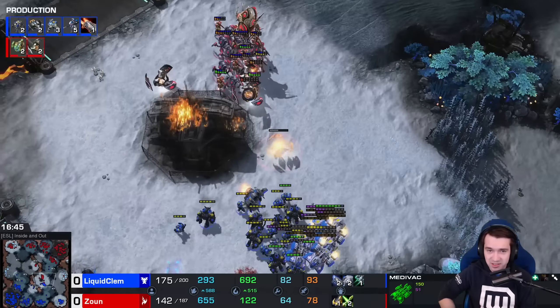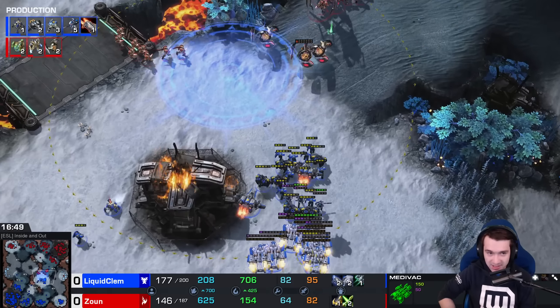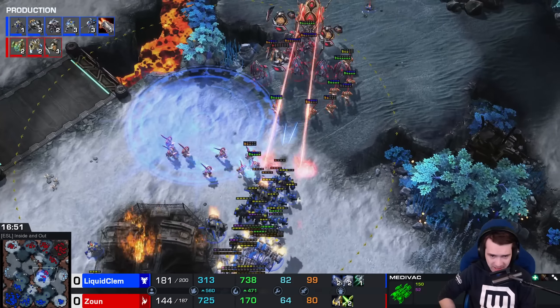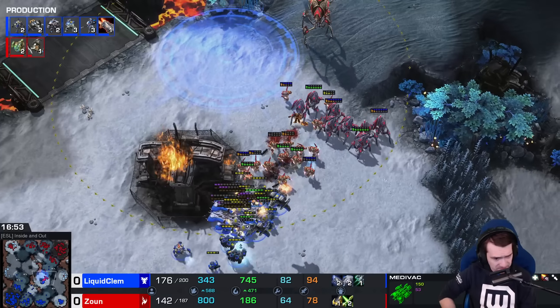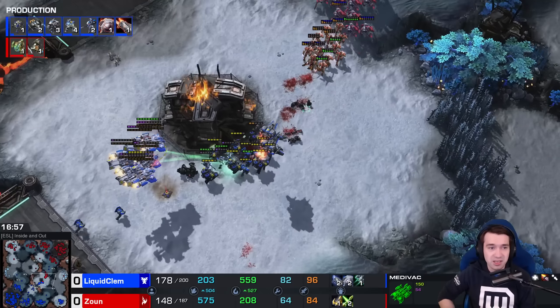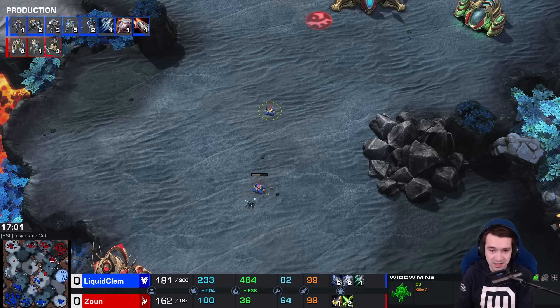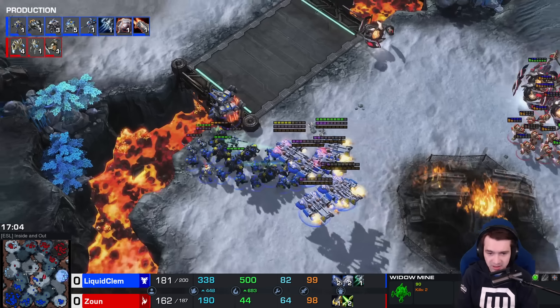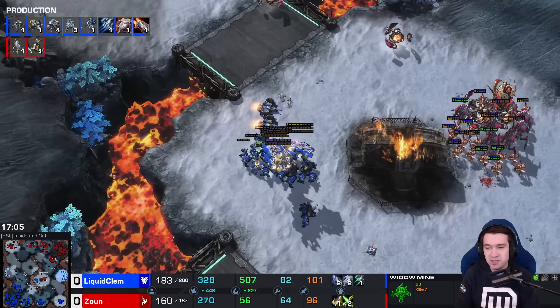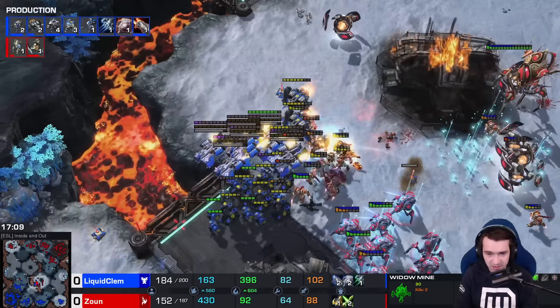Still no Liberators out of Clem — the more accepted counter to mass Disruptor. Widow Mines from the north again. 2-2 is now done, giving Clem a slight upgrade advantage. He's about to finish plus three weapons, giving him a two-upgrade advantage, especially in weapon upgrades. But he keeps leaving his army in somewhat precarious positions as more Disruptors wander up the field.